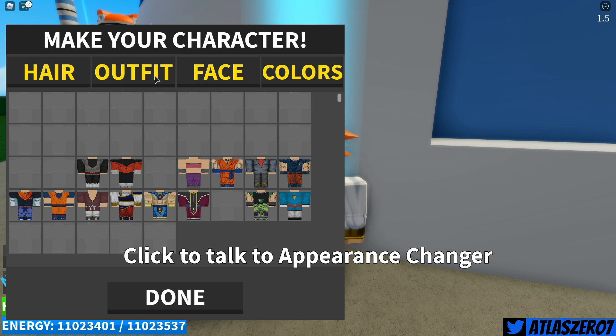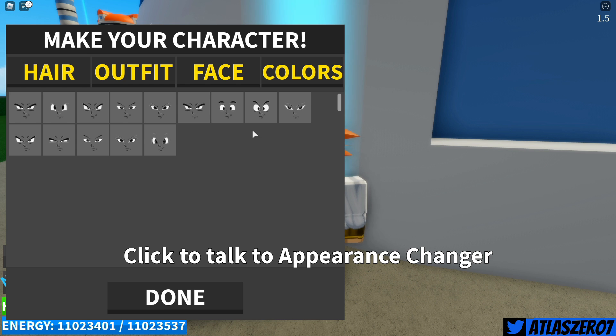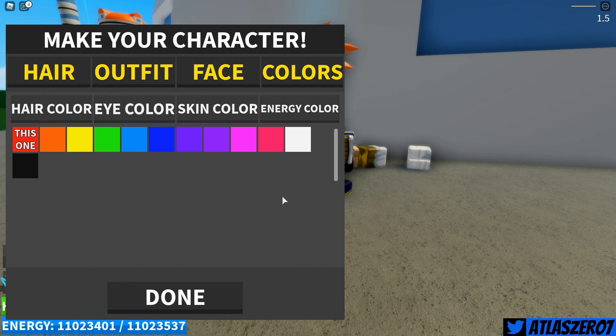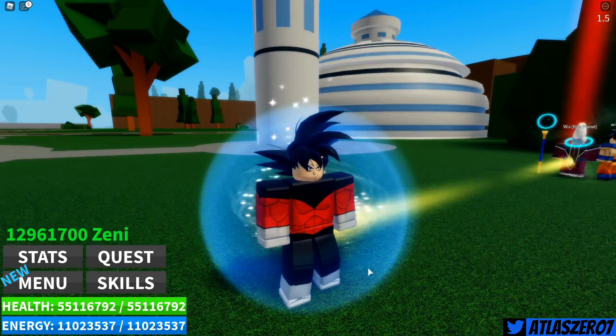Let's go — we need Goku's hair, outfit, Pride Trooper outfit. For the face, I would guess Pride Trooper Goku would be more serious, but he would have a smirk on his face. Let's go with these eyes and colors. Our color's going to be black, eye color black, energy color — let's go red, because it's going to change with his aura and goes with the transformation. And there we go, Pride Trooper Goku.